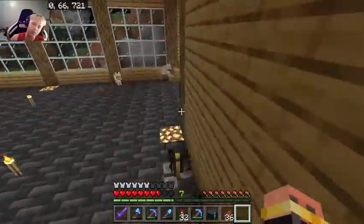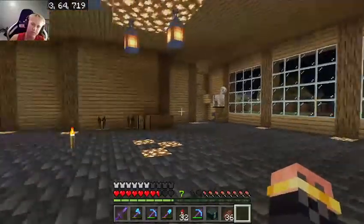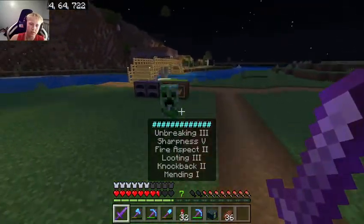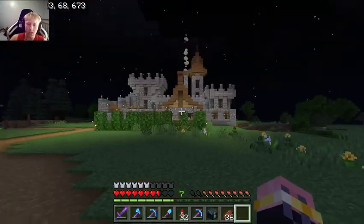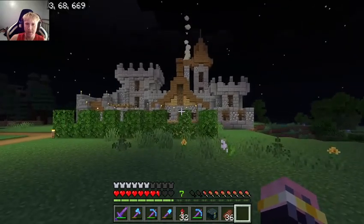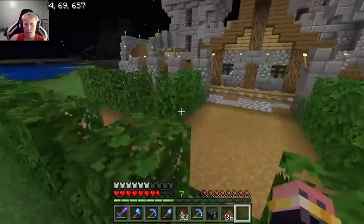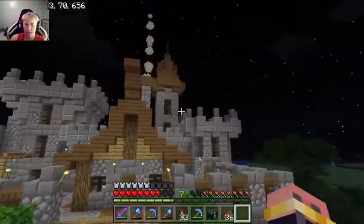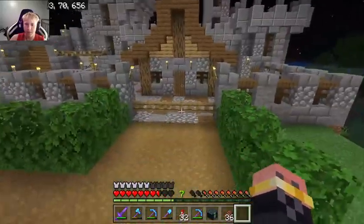That's pretty much it for my house. Now we'll go over and see somebody else's. This is one of my buddy's houses — I had another one of my buddies build this for him. He's really good at building. It's really nice looking. This is what I want to go from — that big thing — to something like this.